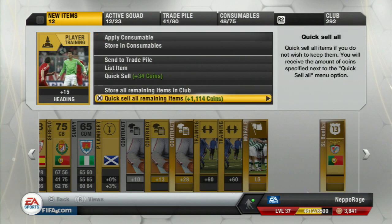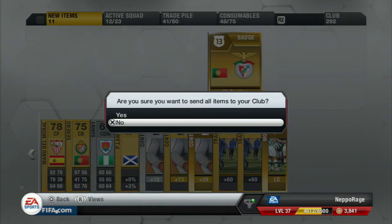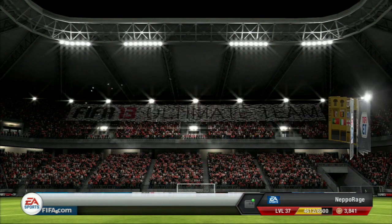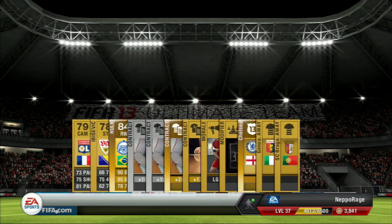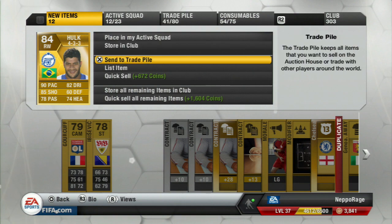Another pack and boom — we get Hulk! That is what I'm talking about. The Hulk, the monster, the green machine. 4-star skills, beast of a shot, absolutely incredible pace, nice strength. He will fit into no team that I've got because I've just sold my Russian League team, as you saw in the last episode. He would have been nice to have picked up like a day ago or so.